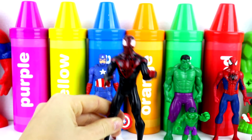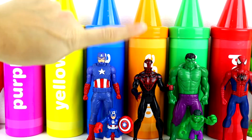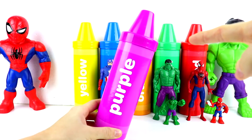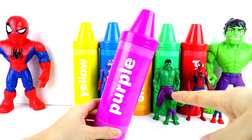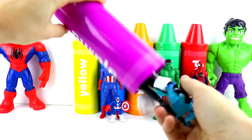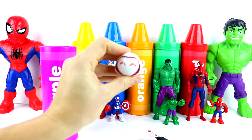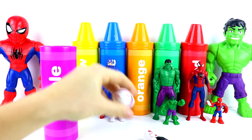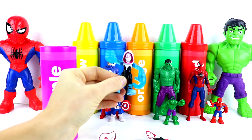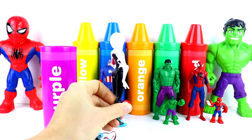Okay guys, next we're going to find the purple crayon. Let's do this. Is this the purple crayon? What about this one over here? Awesome, we found it — here's the purple crayon. I wonder who's inside of the purple crayon, you guys. Let's find out. Look what we have — here's Spider-Gwen. This is just of her head. There's also this really cool Imaginext figure of her, and then we also have a bigger figure of her too.